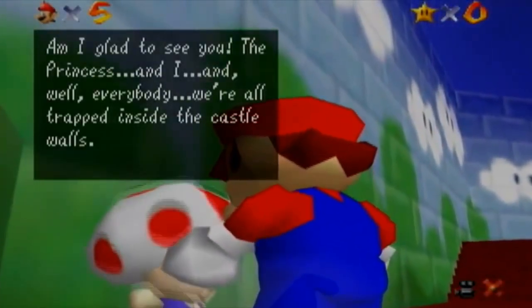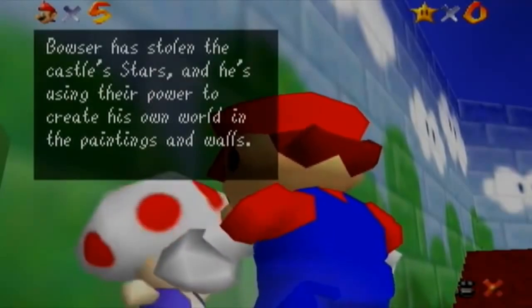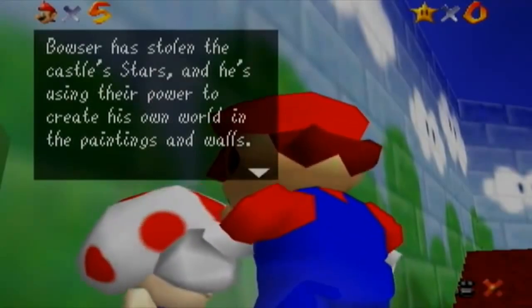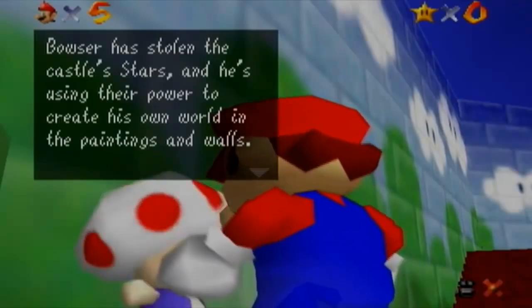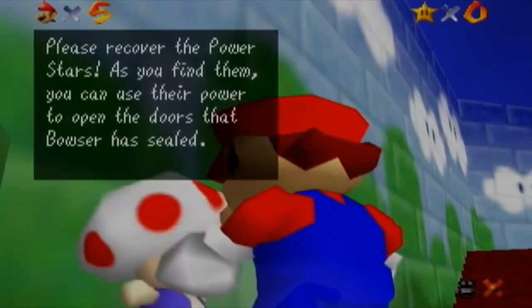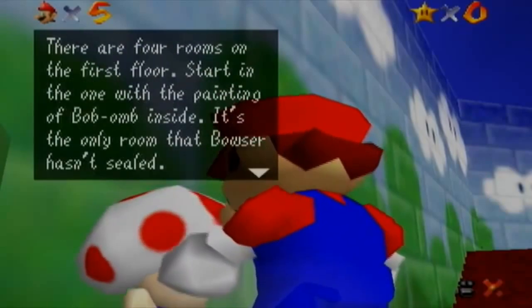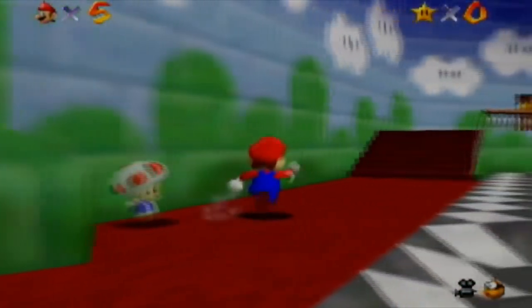Hi Toad. I'm glad to see you. The princess and I, and everyone, were trapped inside the castle walls. Well you're obviously not. Bowser has stolen the castle stars, and he's using the power to create his own worlds and paintings and walls. Please recover the power stars, as if you find them, you can use their power to open the doors that Bowser has sealed. Okay, I don't care about the rest. Get on with the show.